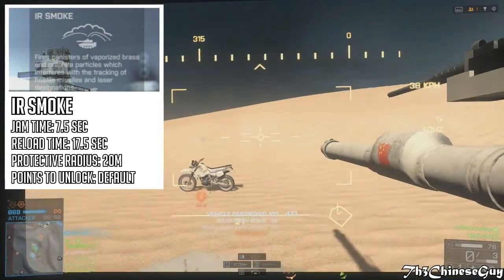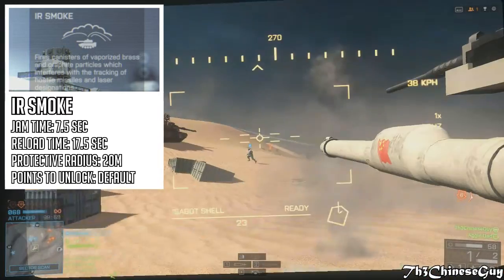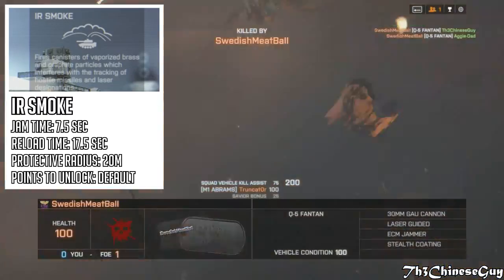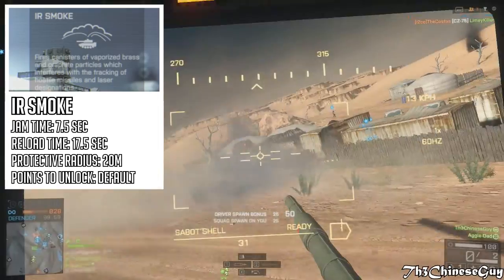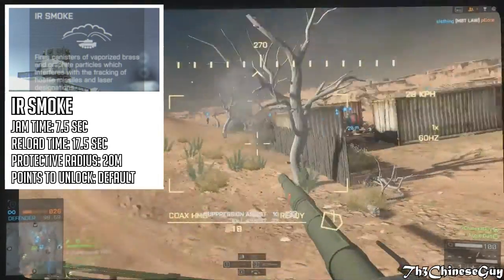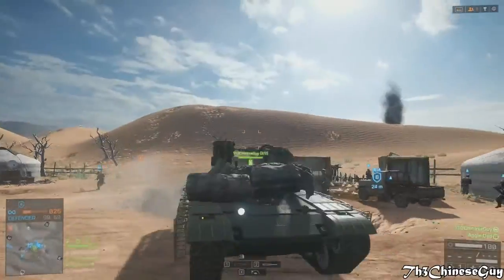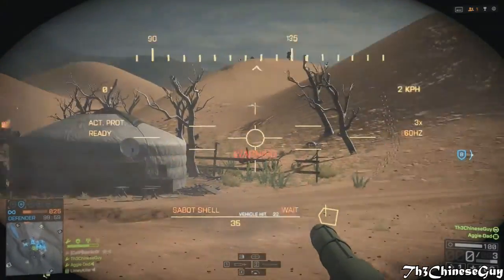When the IR smoke is activated, it fires canisters of vaporized brass and graphite particles which interfere with tracking of hostile missiles and laser designations. It will instantly break lock-ons and spoof incoming missiles, but wire-guided and unguided projectiles are unaffected and will remain a threat. It has a jam time of 7.5 seconds, a protective radius of 20 meters, and a reload time of 17.5 seconds.